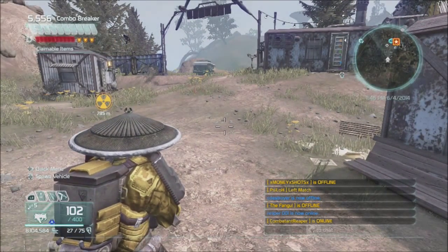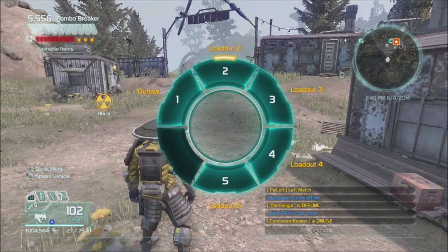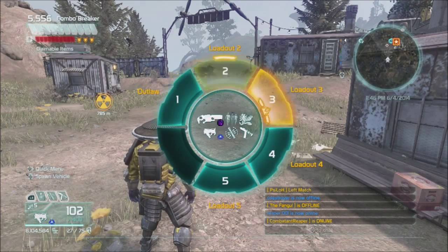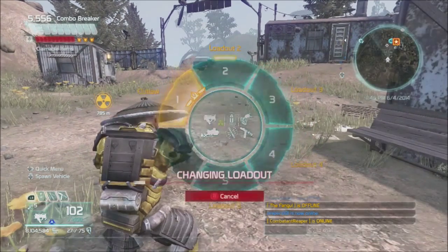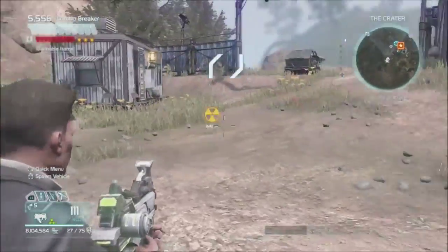If you haven't figured out how to swap your loadouts on the fly, you simply need to hold Y, just like this. You can see here's all your loadouts, your weapons, your stims, everything you have equipped. All you have to do is select one, and there you go — your character crouches down and does his business.